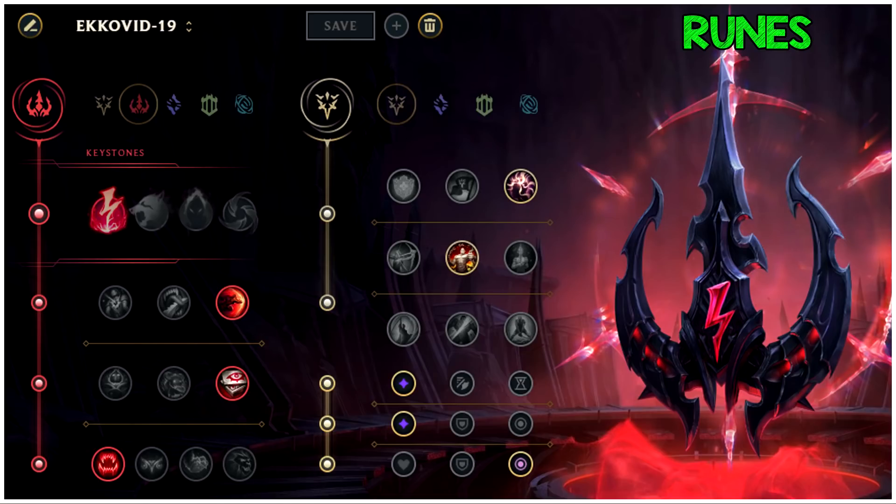The last rune page is Zhao Laoban's page that he started using a lot this season — Domination Precision. For the Precision tree, you want Presence of Mind with Legend Tenacity. The thought process: just like Sorcery's Mana Flow Band gives you mana, and Inspiration's Biscuits give you mana, Presence of Mind gives you mana in the Precision tree. After a kill, Presence of Mind gives you even more mana back, and hitting abilities also returns mana, giving good mana sustain.